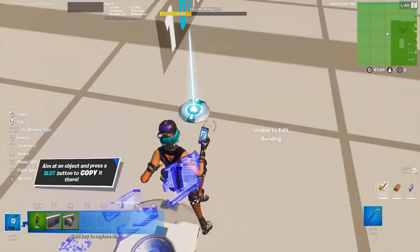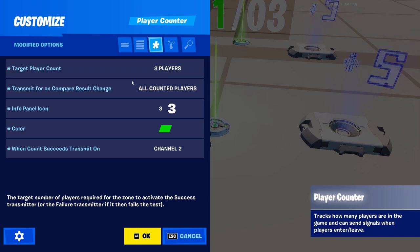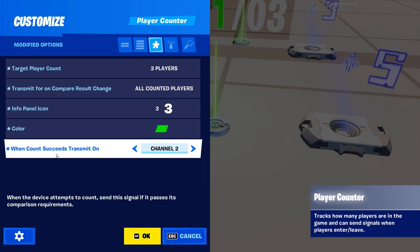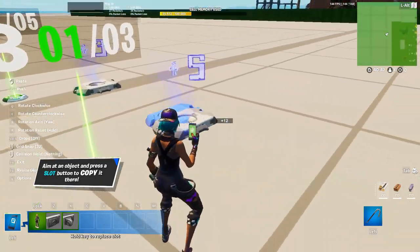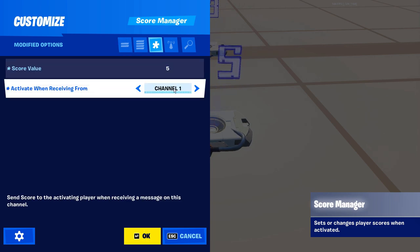Now it's as easy as copying our first player counter, pasting it down, and changing the target player count to three players. Change the info panel icon to three, then set when count succeeds transmit on channel two. Copy the score manager over, open it up, decide how many points to give top three — I went with five — and set activate on channel two.